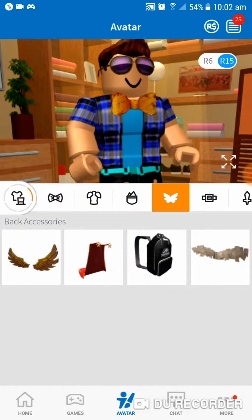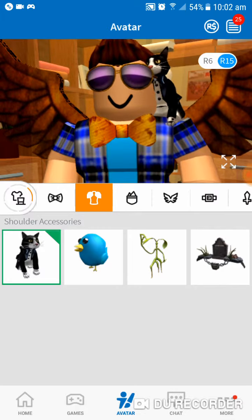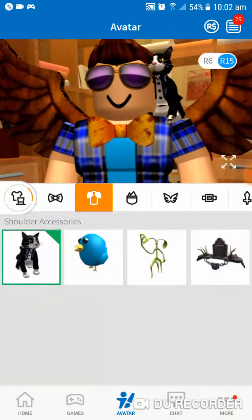The event is probably gone since I already got that. And the tuxedo cat — oh my goodness, if I tell you guys how to get the tuxedo cat, it's difficult. You have to join an admin inside the game. We're almost done with our avatar.